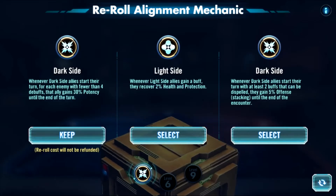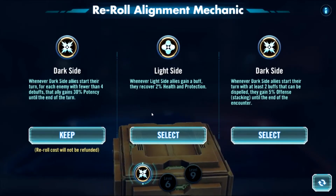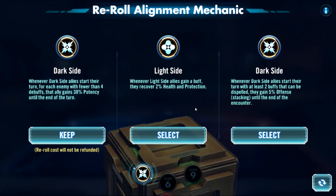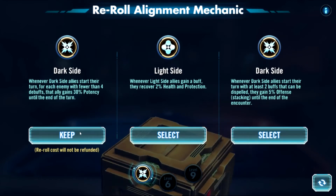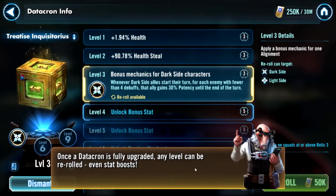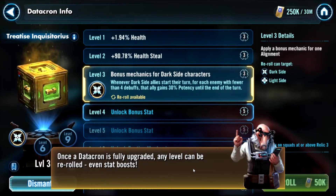Alright, select the bonus mechanic you want. The one on the left is always the one you had before — you can keep it if you don't like the other options. There is a warning that the re-roll cost will not be refunded, so keep that in mind. Even if you don't like what you get, you are out those materials. I could go light side for 2% health and protection when gaining a buff, or dark side: start their turn with at least two dispellable buffs and they gain 5% offense stacking until end of encounter. We can re-roll again if we have supplies for it, but I do not. Once the datacron is fully upgraded to level nine, any level — even stat boost levels — can be re-rolled.